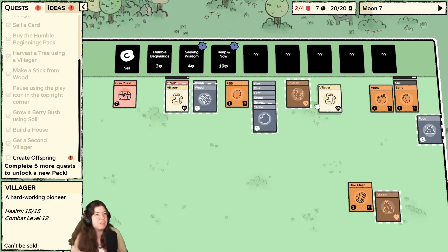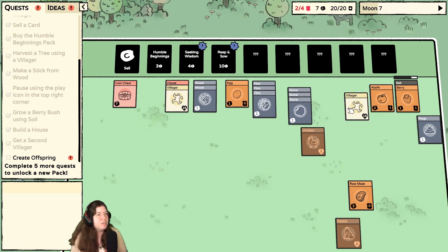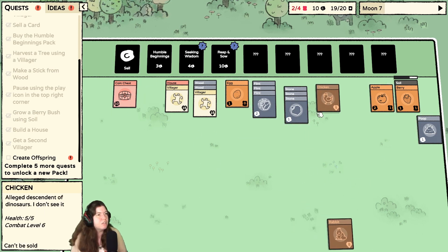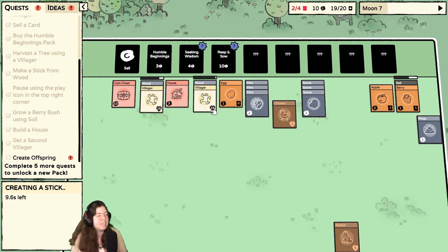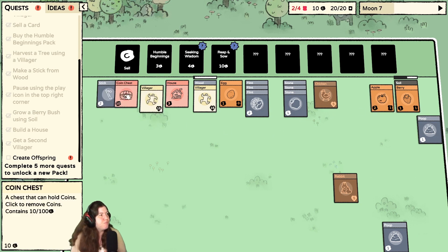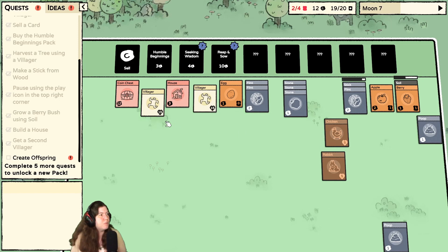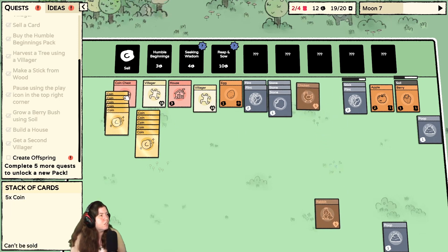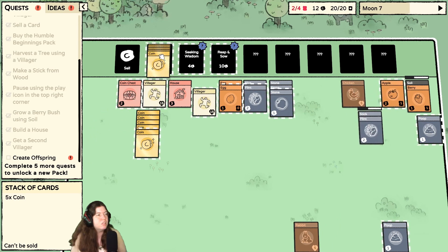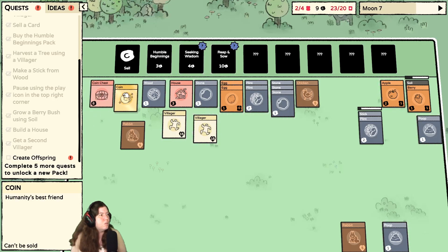I wonder if I put two there — oh they can make a third villager, I am not ready for that! Oh, I did not mean to do that. Please don't. Let's cut some wood to sell. I only have two food which is not enough. Let's see if I can do that — flint, nice. Sell that one. Oh, there are coins in here! Oh my goodness, there's a lot of coins in here. I guess I have nine coins.